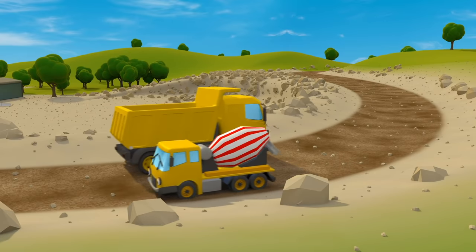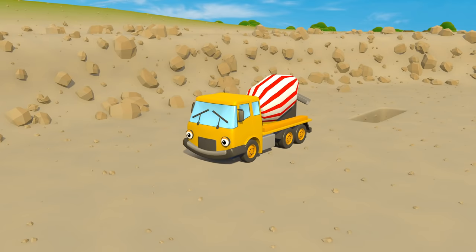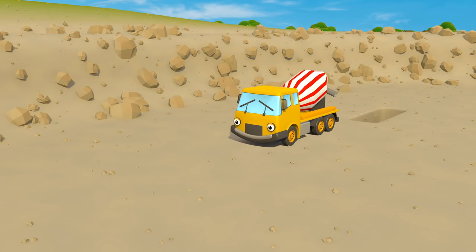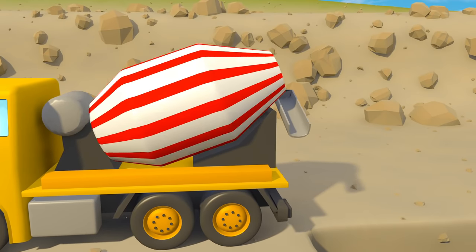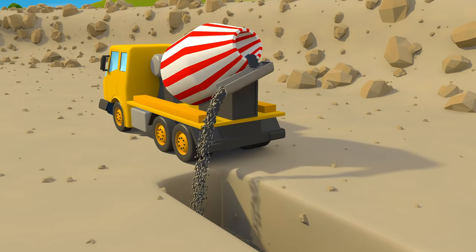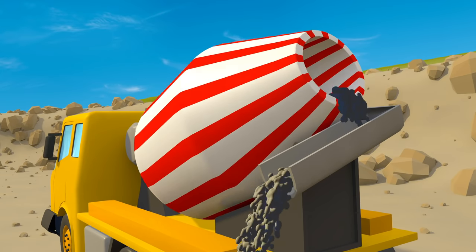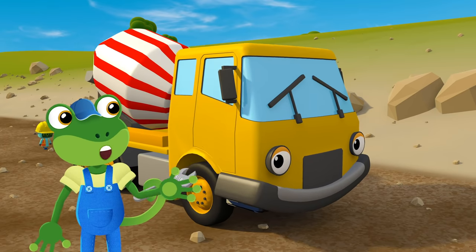Here comes Celia the Cement Mixer. Celia slowly backs up towards the hole that Danny's just dug for us. The cement stays nice and runny in Celia's spinning drum. Then all the cement pours out into the hole. Celia loves her job.